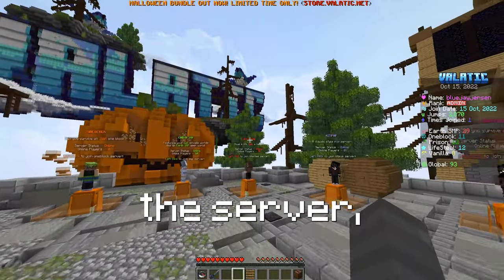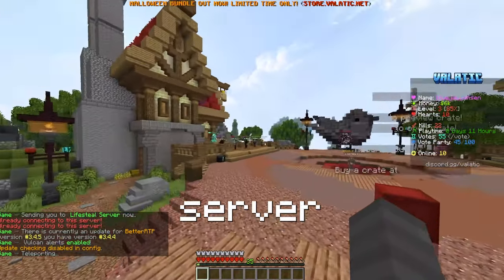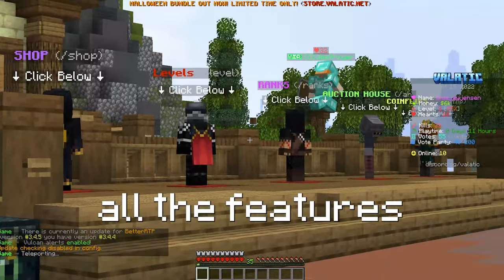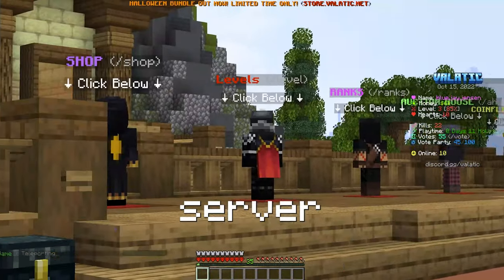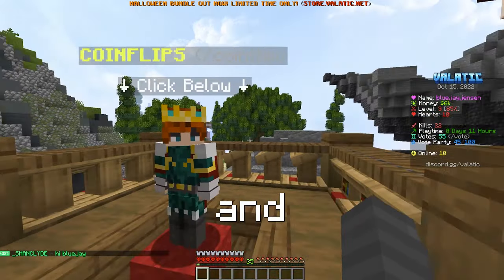Once you've joined the server, find the Lifesteal NPC and hit it. Then you'll successfully be on the Lifesteal SMP server and you can take a look at Spawn and see all the features like our Auction House and Server Shop. But there's many other things such as levels, coin flips, and more.